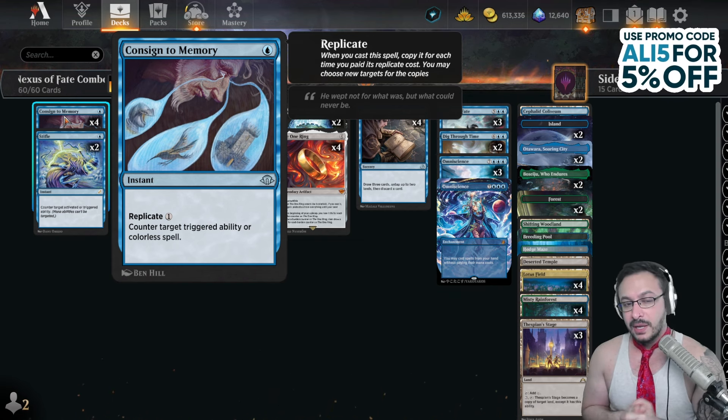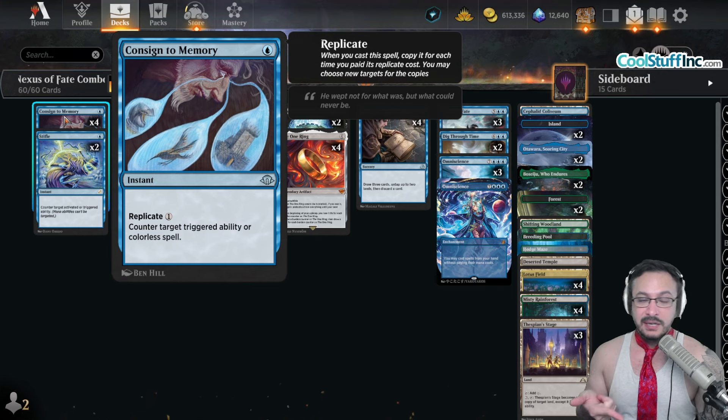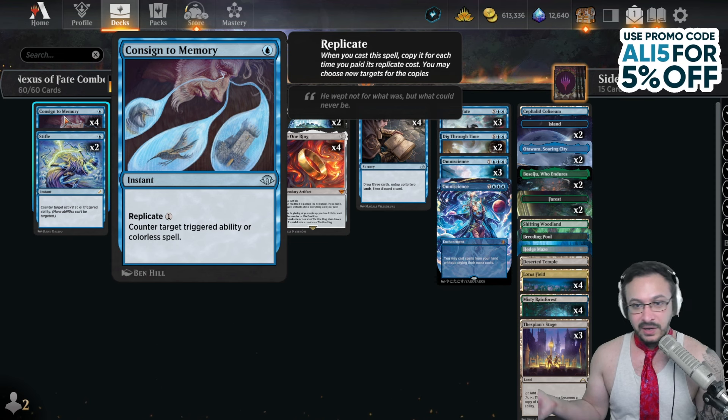Versus control, let's say the One Ring has a bunch of counters on it and you don't want to die. If you're going to counter magic, you can just Consign to Memory and replicate it like two or three times, so that it's basically impossible to counter — or very hard to counter.